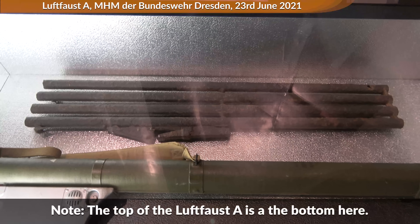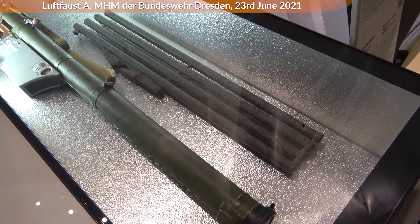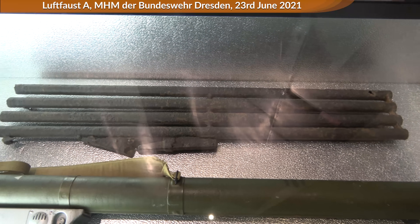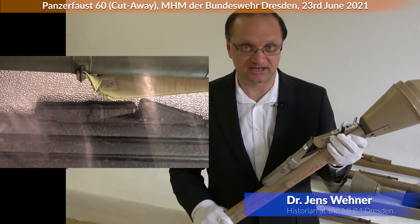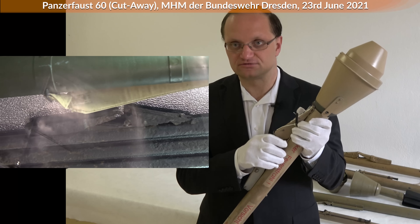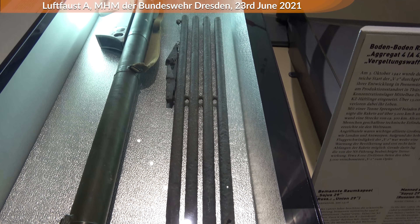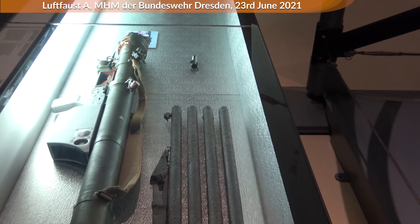Let us take a short look at the Luftfaust A at the Military History Museum of the Bundeswehr in Dresden. Development for this weapon started in July 1944. At the top of the weapon you will notice a rather similar looking mechanism — this looks pretty much like the aiming and firing device of the Panzerfaust. As you can see, it has 4 barrels with a length of 1 meter or 3.28 feet. These barrels fired the rockets.